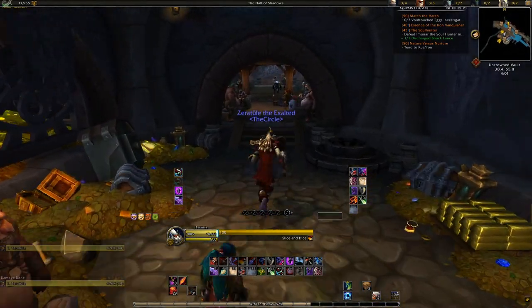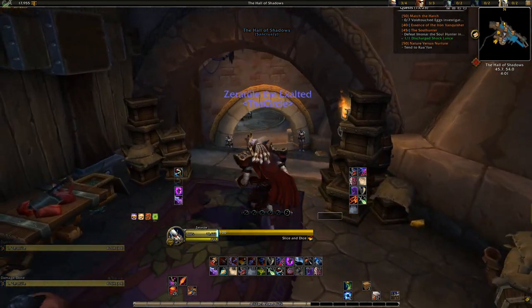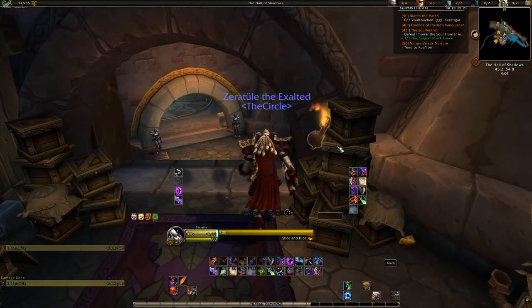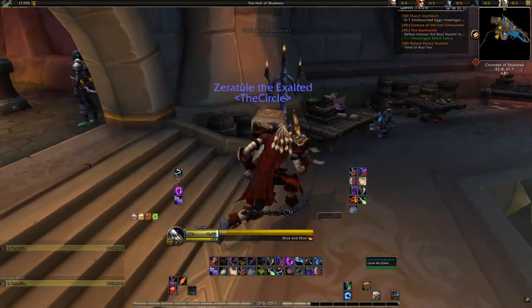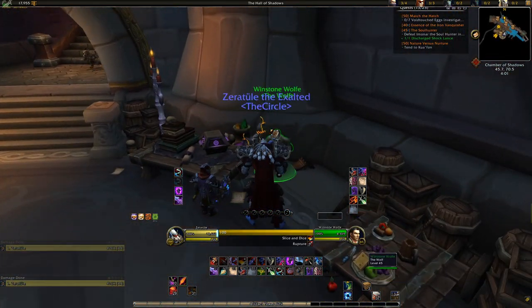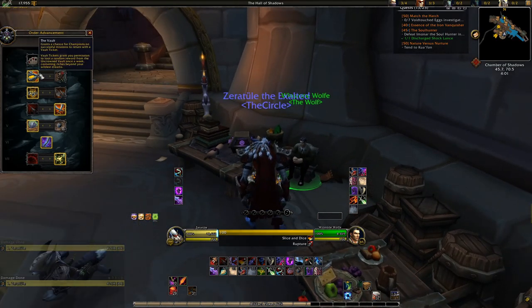The NPC you'll need to talk to as a Rogue is Winston Wolf, and to reach him you'll enter the Rogue order hall and click on this little lantern here on the wall, which will open a bookcase to reveal the Chamber of Shadows. The perk you'll need to take is on the second tier, called the Vault. You must have this selected or the next steps are impossible to do. It takes time for the research to complete for each tier, so for this one it will take a day of research to complete and continue to the next part of this guide.